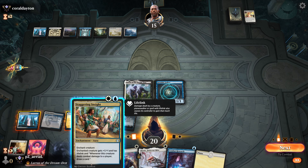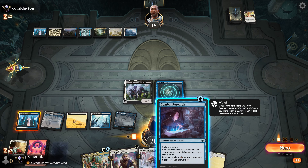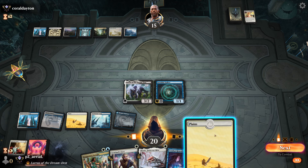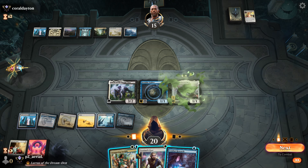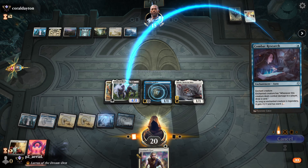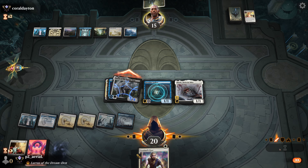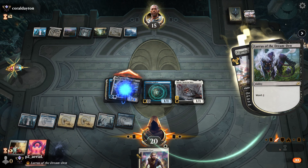If they counter Lurrus, I have Screlv and Combat Research, so at least we'll have something on the battlefield. We get to hold control and get Light-Paws out — they have some sort of removal spell... it's a March of Otherworldly Light, so we lose Light-Paws again. But we do have Lurrus, so this is okay. I can get an Invisible Stalker out; I just need to get some creatures here. I can put a Staggering Insight on Lurrus and start drawing multiple cards.